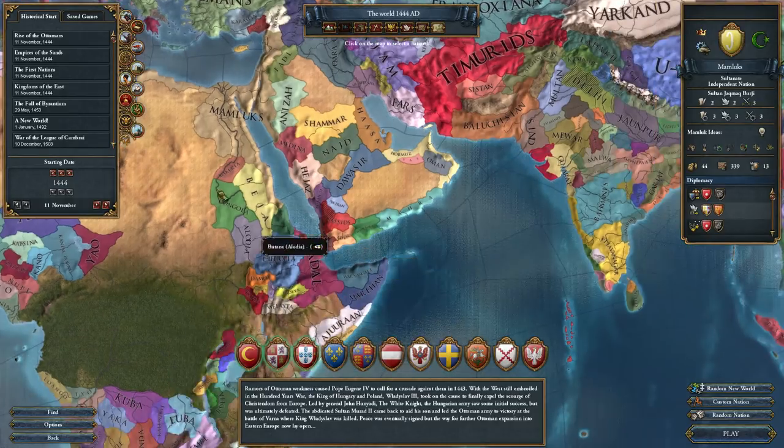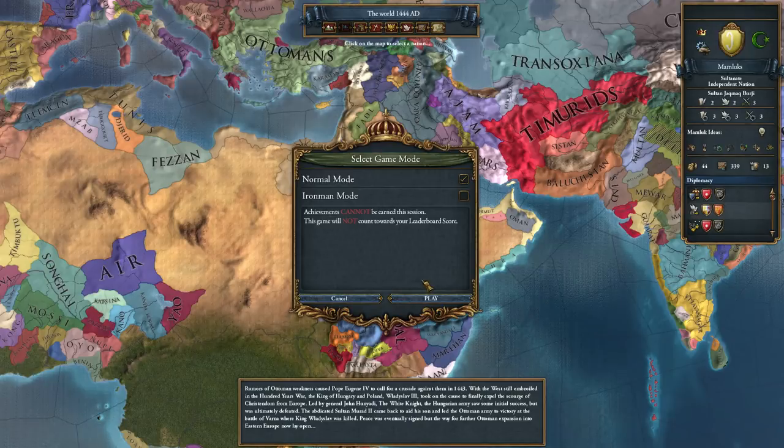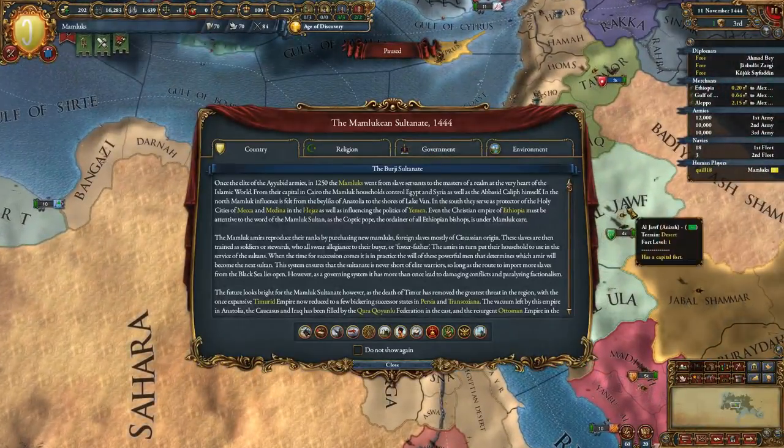The map changes are based in the free patch that's included, so things have been shuffled up there. The changes to the Muslim religion are also included in the free patch, but if you have Cradle of Civilization, there are going to be an extra couple of buttons to interact with the Muslim religion.